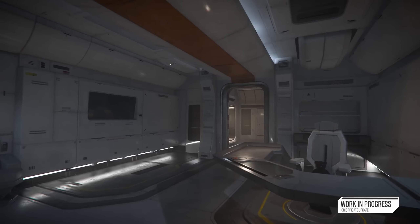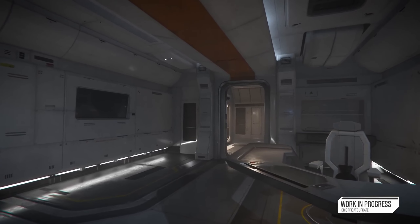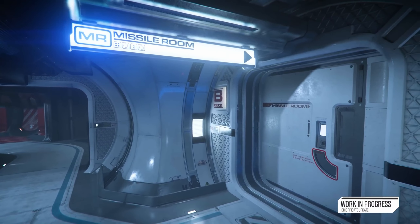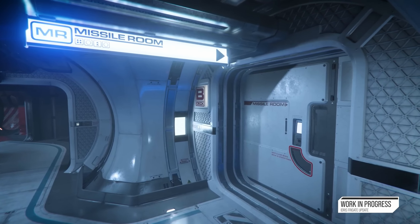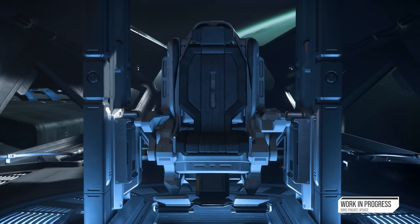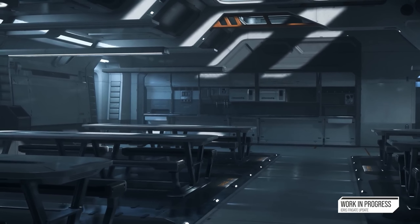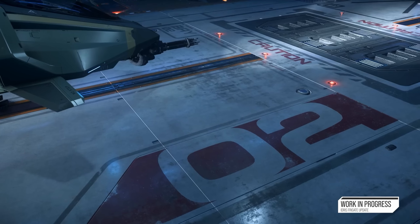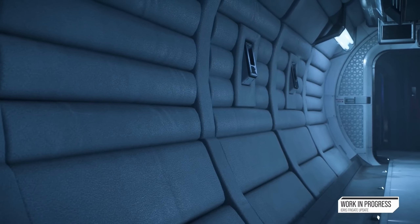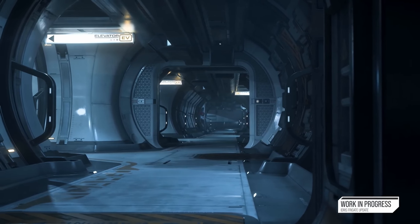I have not played Star Citizen in many weeks — I've been playing Skull and Bones and Helldivers 2. But here you can see what looks like the captain's quarters: very clean, very crisp, loving the design. The missile room — a lot of people wanted to see what was in the missile room when we got the leaks, but we really didn't get to see anything on that, which was a bit of a shame. This looks like the mess area.